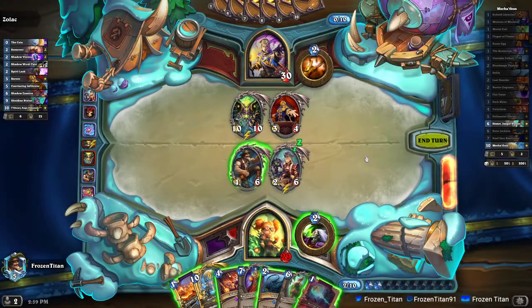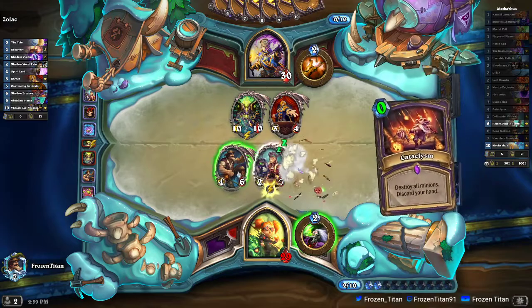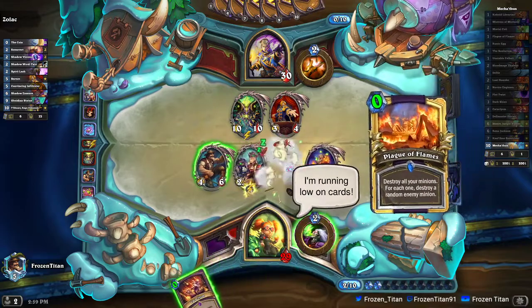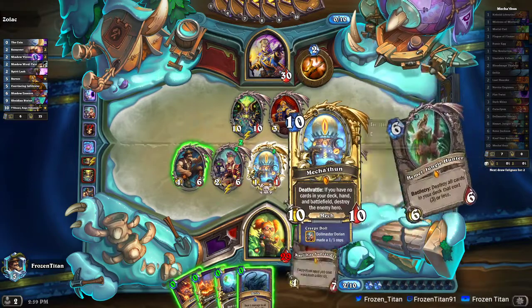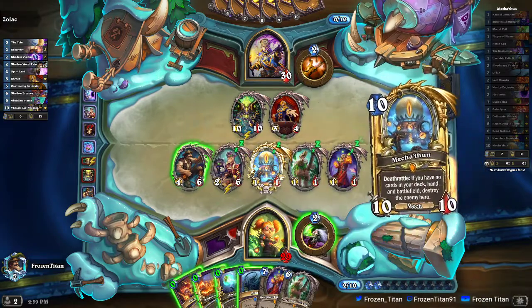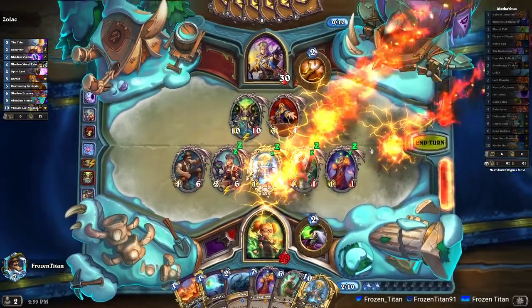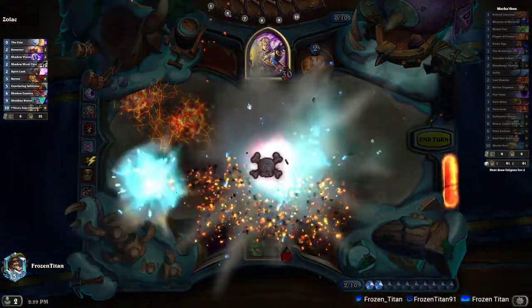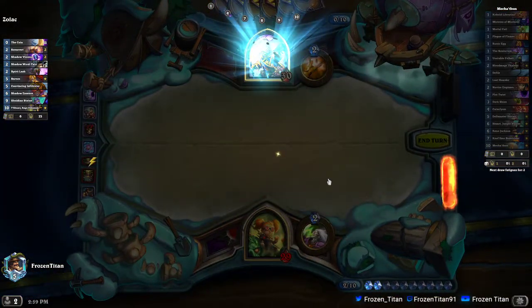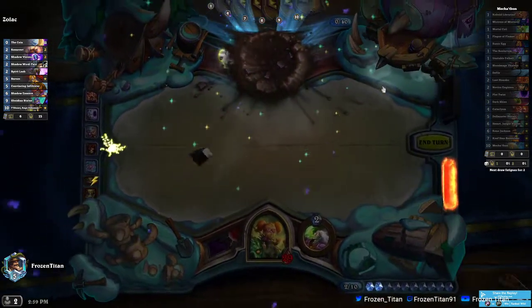Make sure you have enough board space for all the minions in your hand to ensure that your Sunstrider as well as your Mechathun gets onto the board. We go ahead and play the Cataclysm and ultimately win the game. So yeah, going through a lot of the do's and don'ts of the deck — we'll take it to the collection real quick just to wrap up some thoughts.